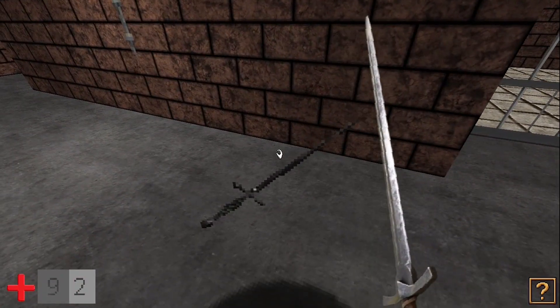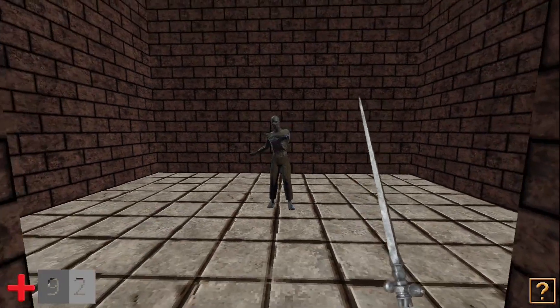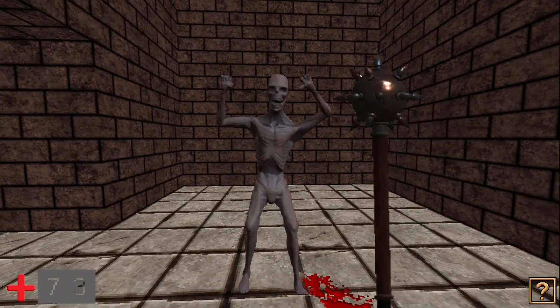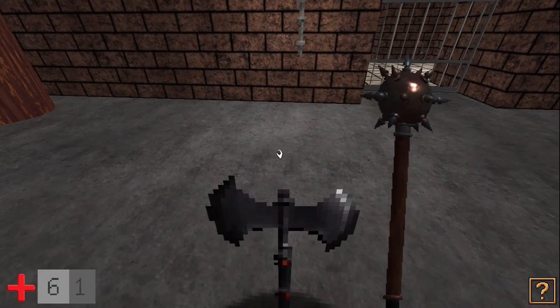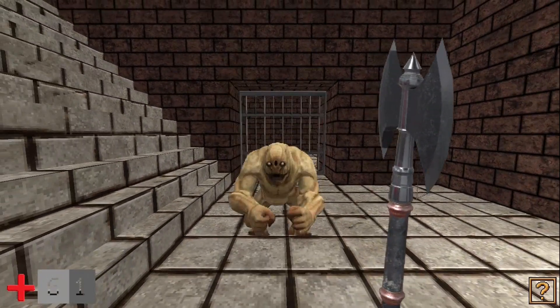Next we have the dagger. This was my next enemy I added — another zombie. Next we got the mace. Then I got this little enemy — he does two attacks. Next we got this axe. Then we got this guy — I don't mind his animations at all, I think he looks okay.